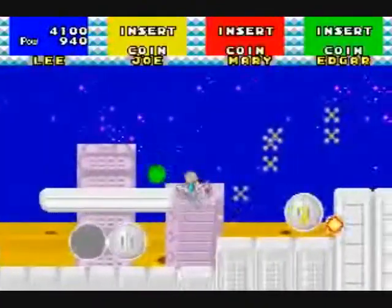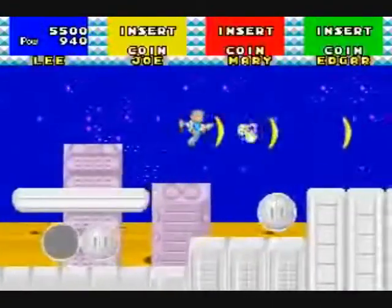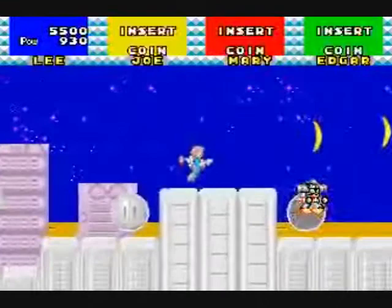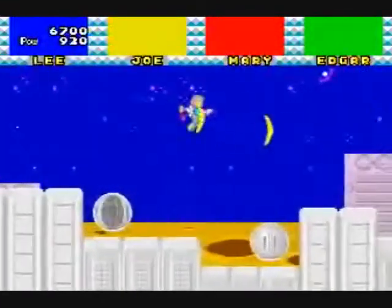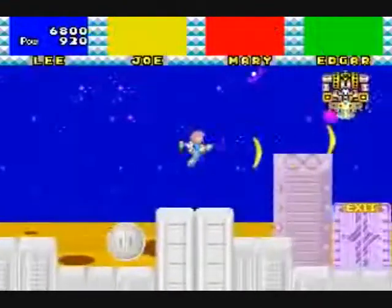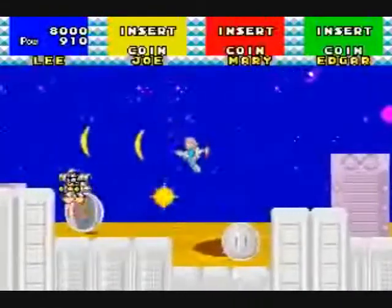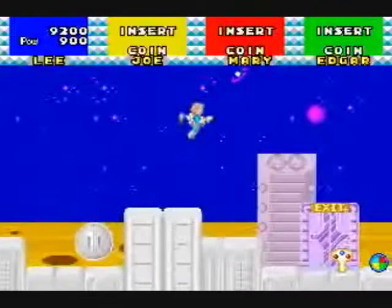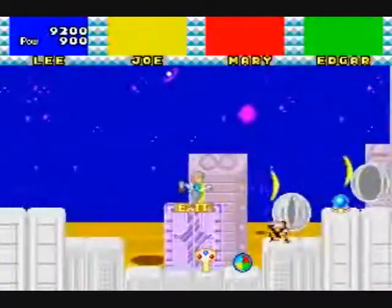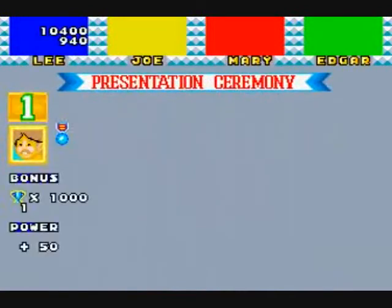There will sometimes be a coin that you can collect that will give you extra points, and it'll shuffle its value. And you can change the color of the bouncing orb by shooting at it. There is the boss that I need to shoot enough times, and he surrendered the key. Now, if you get hit and you have the key, you will drop it, and it may fly backwards.